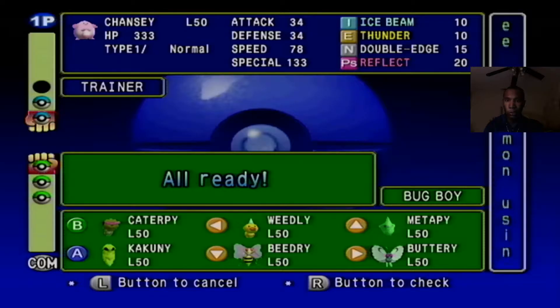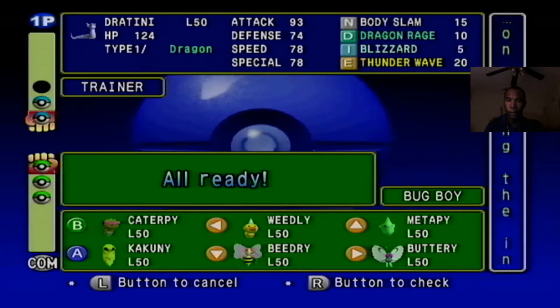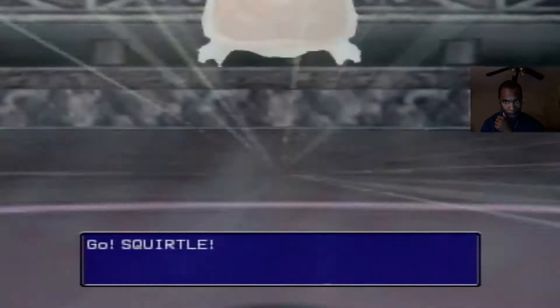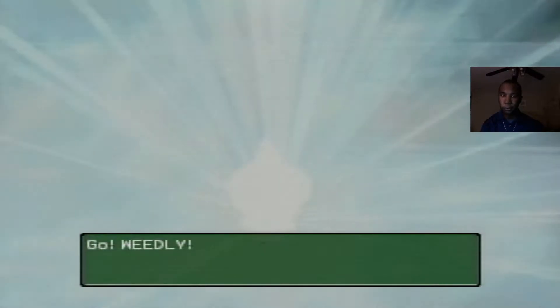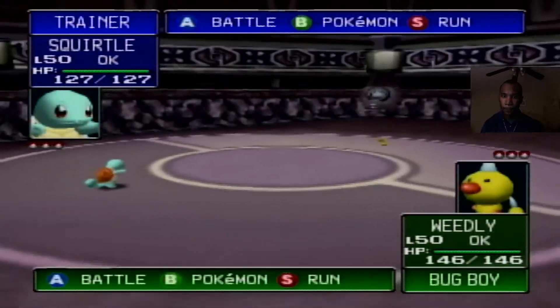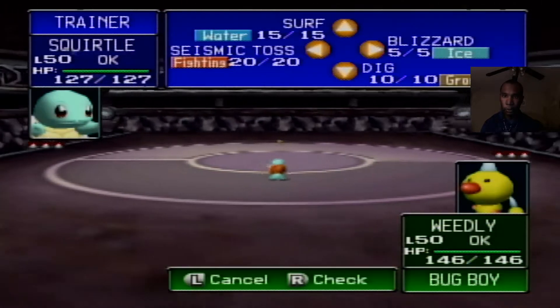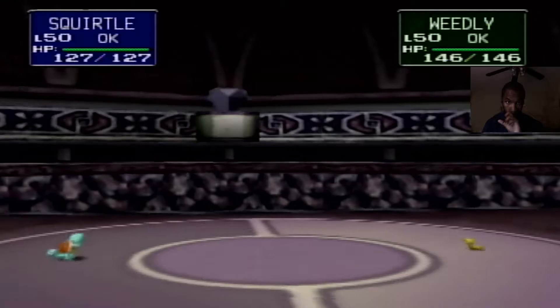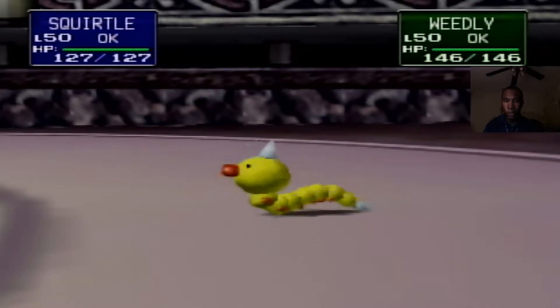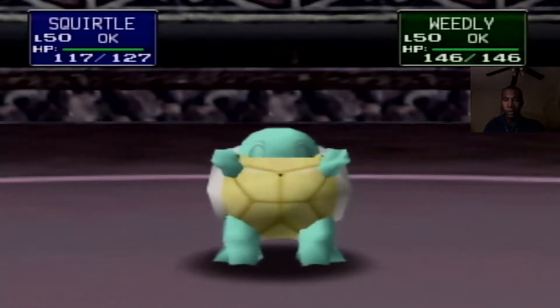Last but not least we can go with Chansey, and Chansey has ice beam in gym leader castle, which I've never seen before — this is going to be great. We'll go for surf to start. Squirtle's slower than Weedle, which is pretty pathetic. I love Squirtle, but that's awful.